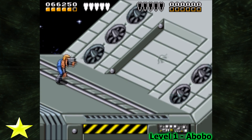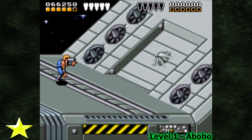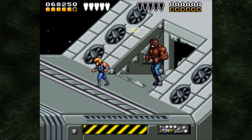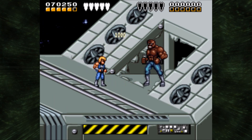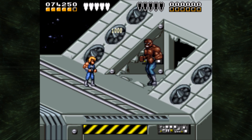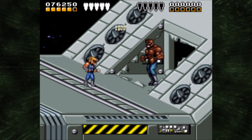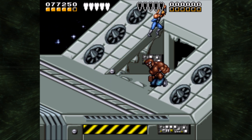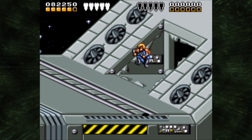The first boss of Battletoads and Double Dragon is Bobo. A Bobo smashes through the door, and a Bobo's ready for action. This is Battletoads and Double Dragons, where one of the strongest things you have is your flying dragon kick. So just keep jump-kicking him in the face or in the chest, and then finish him off so hard he flies off the ship.